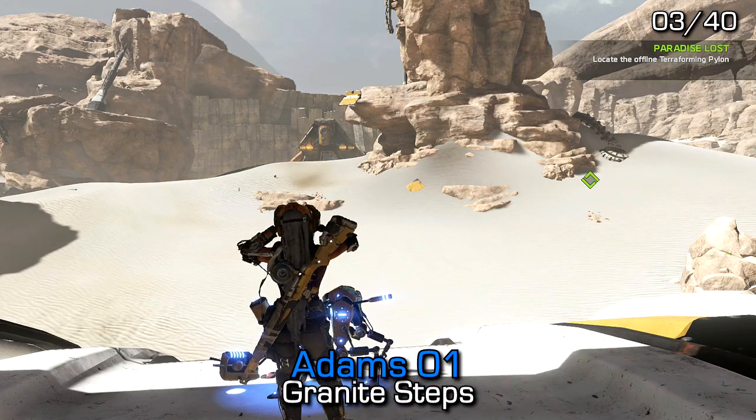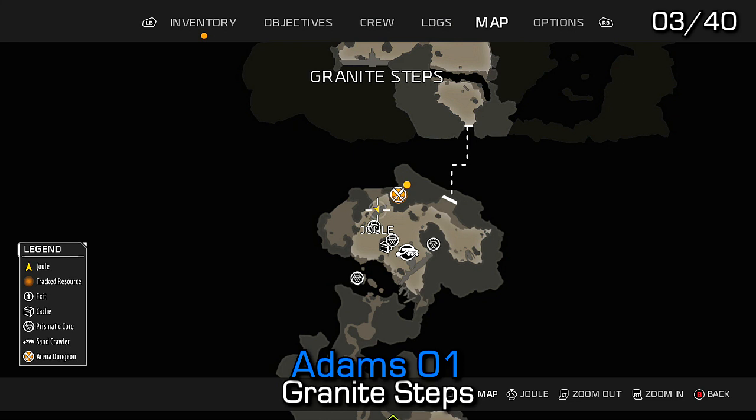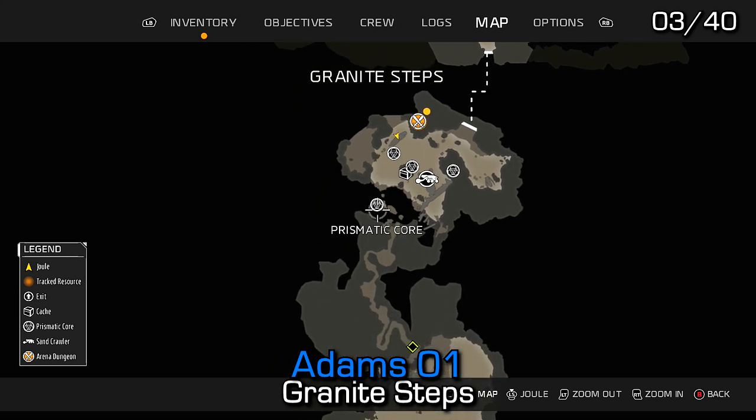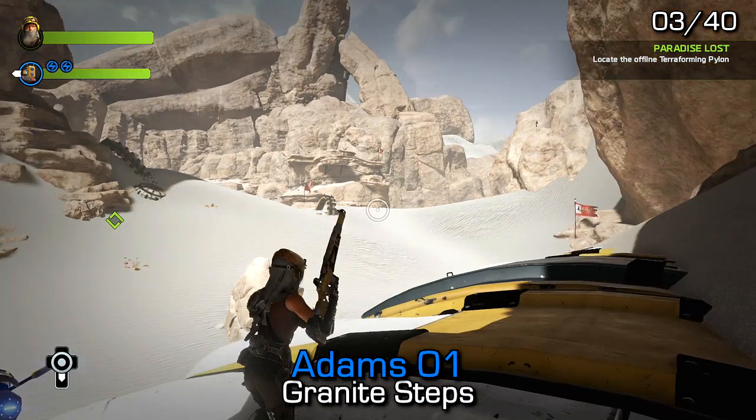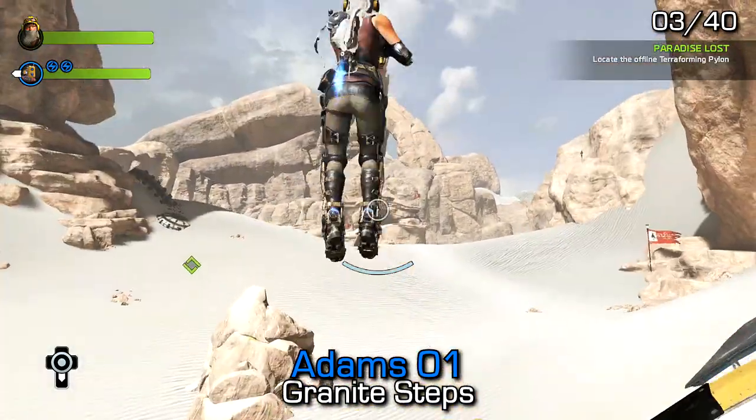From the location of the previous collectible, we can find Adams 1 by slightly backtracking to where the tutorial kind of ends. Go back to the small rock formation that's in the middle of the large canyon and climb to the top in order to find the log as well as a prismatic core.